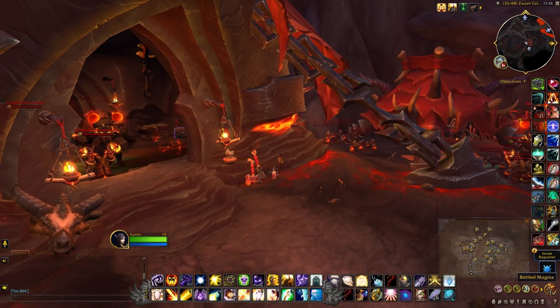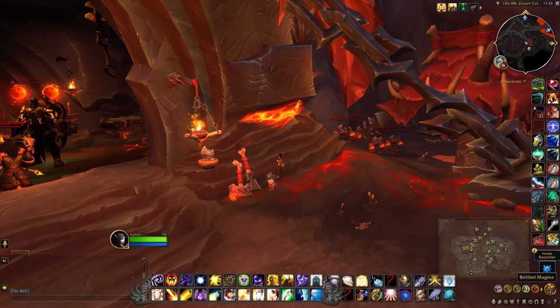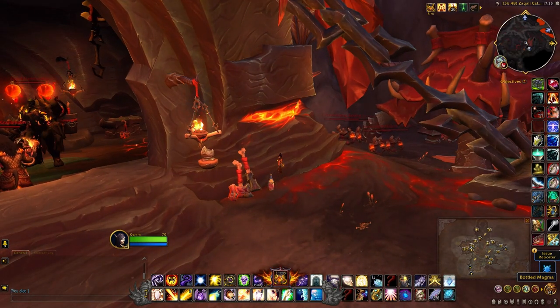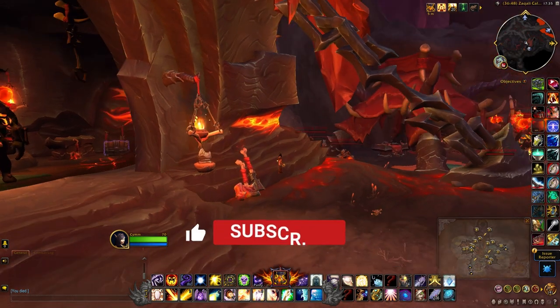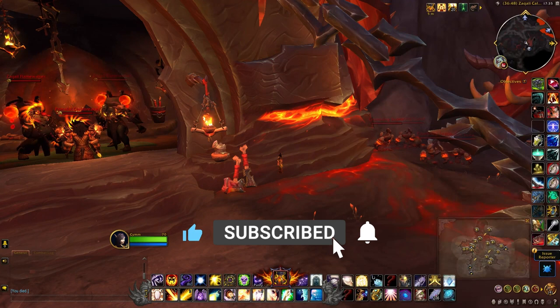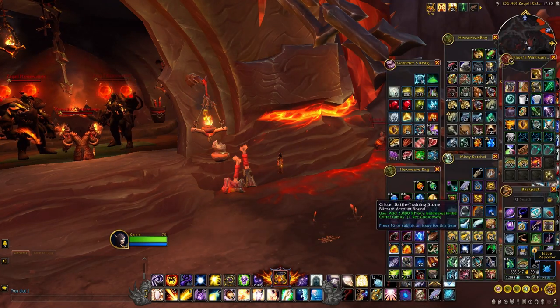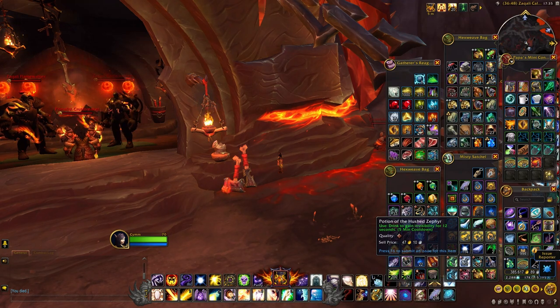What you need to do is grab this bottled magma on the ground right here. I'm going to put some invisibility potions on my bar.